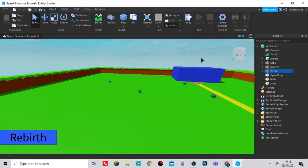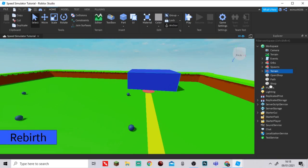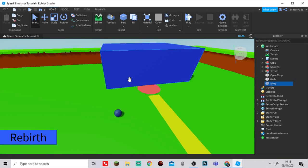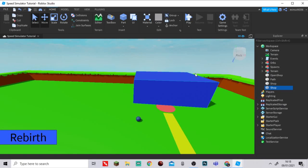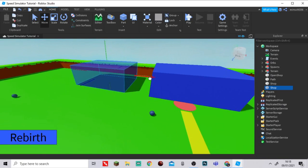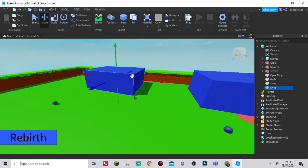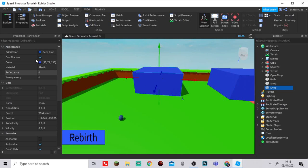Let's get started. We're going to begin by making the building — we'll grab our shop here, duplicate it, and make another building where you can exchange. My shop has no decoration, it's just a solid color. I'm now going to move this to the side. I'll go to View and then click Properties.